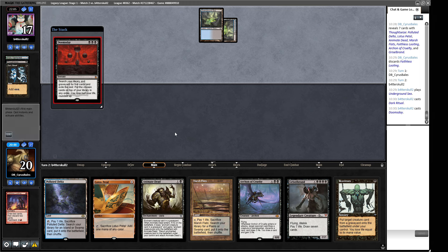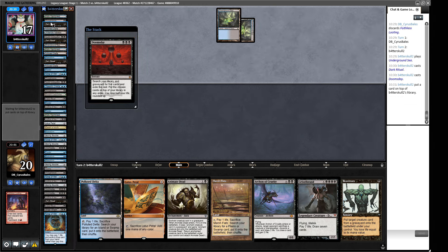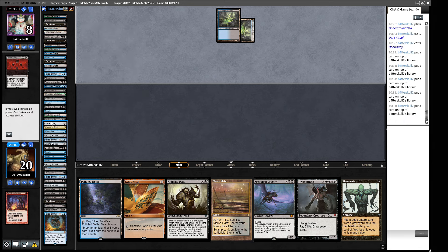Our opponent's got a Dark Ritual in their deck — that surprises me. They're on Doomsday! We might just be dead this turn. I expected a mid-range Blue-Black control shell with things like Tamiyos, but this is actually a tempo Doomsday list — haven't seen one of those for a while. They're just constructing their pile now: Leyline of the Void and Dauthi as well.